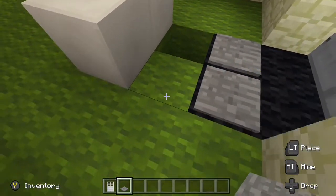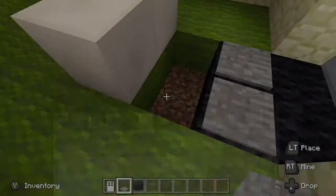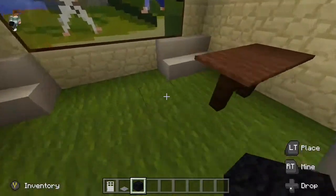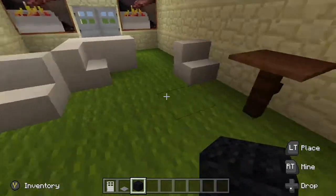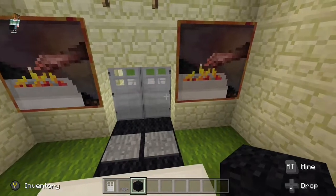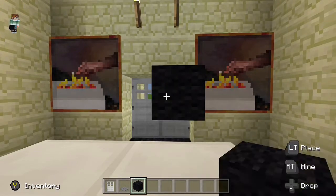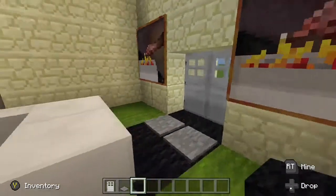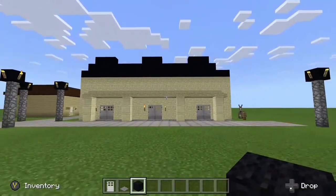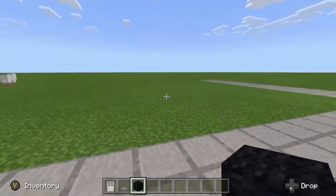I've gotta extend the matting here, and then it'll be pretty much done. That's pretty much it — we've got a restaurant that can seat one, two, three, four, five, six people, with a person standing here like this. Hi sir, how are you! And the restaurant is done. That's pretty much it for this building. Oh — the sheep is still in there, that's sad.